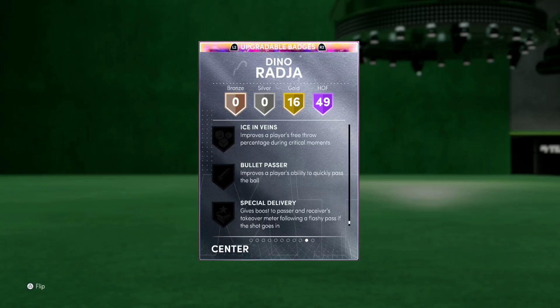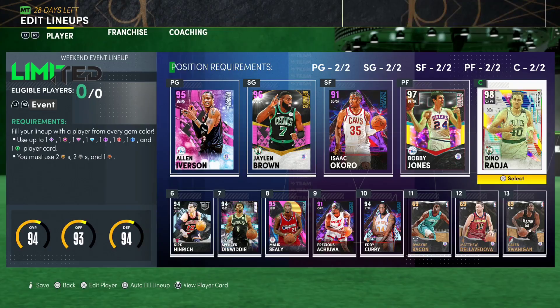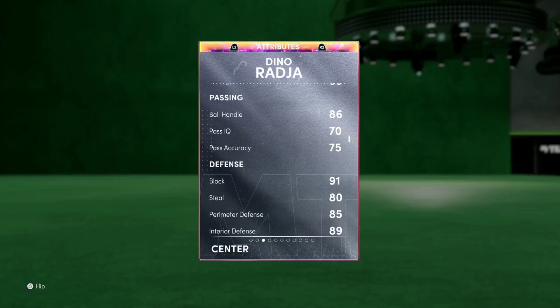He's got every key badge except ankle breaker, posterizer, and if you're on next gen, blinders. Looking at his attributes: 92 driving, 92 post up, 92 post fade away, 96 three-ball, 85 driving dunk, 86 ball handle, 91 block — not a great steal rating, but he's got a 7'11" wingspan with intimidator, so that steal rating does not matter.